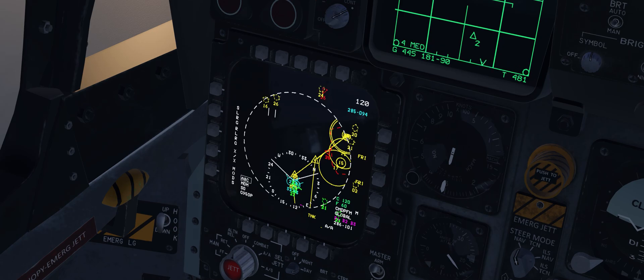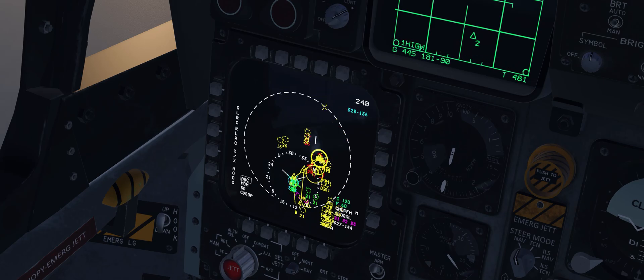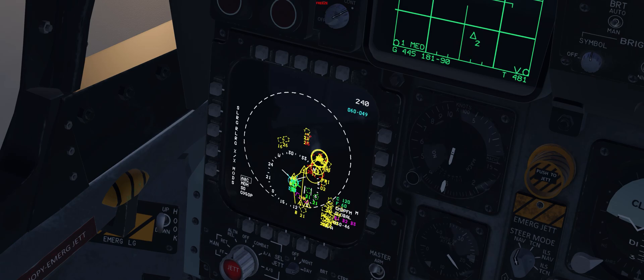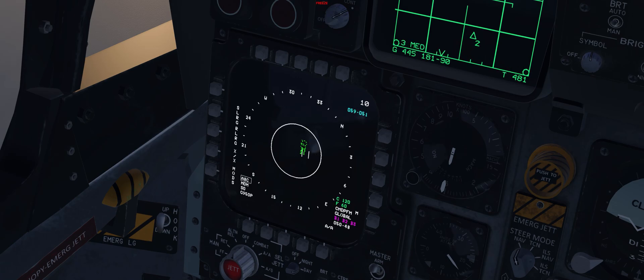There are many symbology updates for the Link 16 surveillance tracks. Yellow dashed squares now indicate unknown and presumed friendly surveillance tracks — you're not going to engage anything that's yellow. This replaces the white unknown surveillance tracks, which aren't really a thing in the F-15. Anything unknown will appear as a yellow surveillance track. We still have the red dashed doritos to indicate a hostile surveillance track.